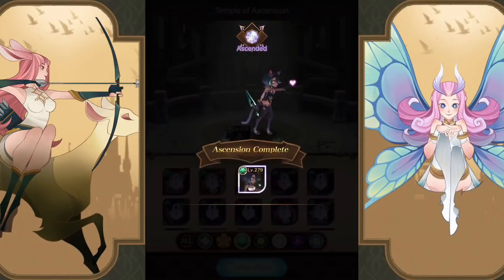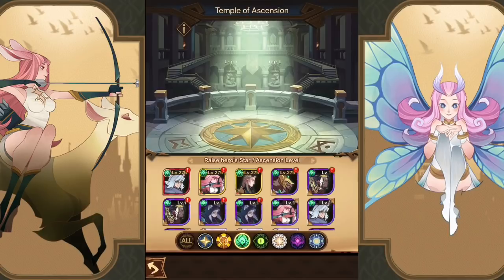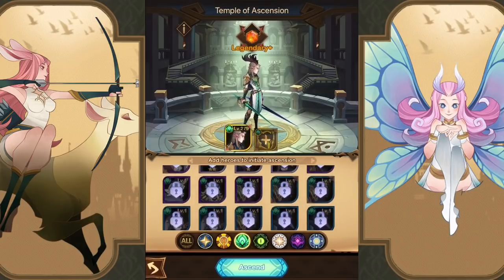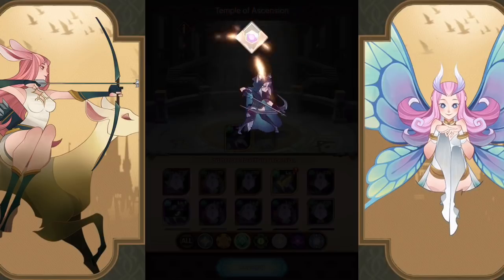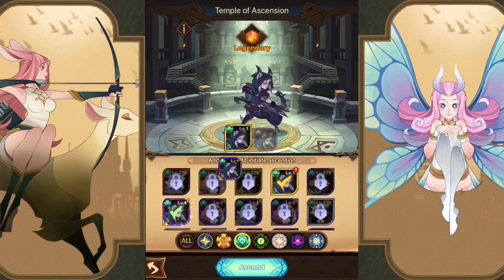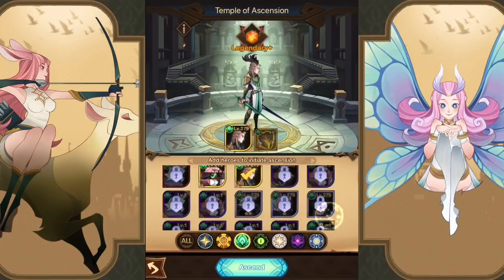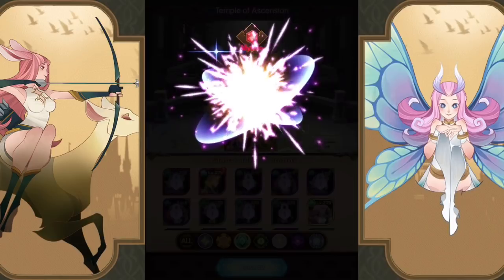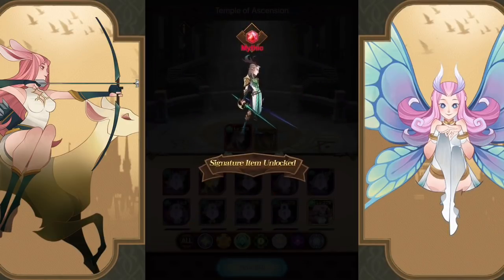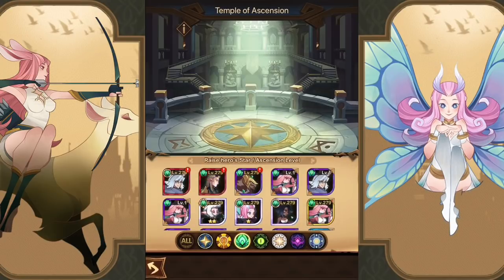So we're going to go ahead and actually get Kaz to Ascended because I do have the copy sitting there, and I believe her signature item is already unlocked. I'm thinking she's going to be like a tank on the team because then I have Iran as well, which I want to save. I don't have any food for her, but I do have a couple I can use here to create some food for him - to actually unlock him to get his signature item. Today is the day for the Wilder tower, so I want to do a push. Getting him to the Mythic level with the signature item.